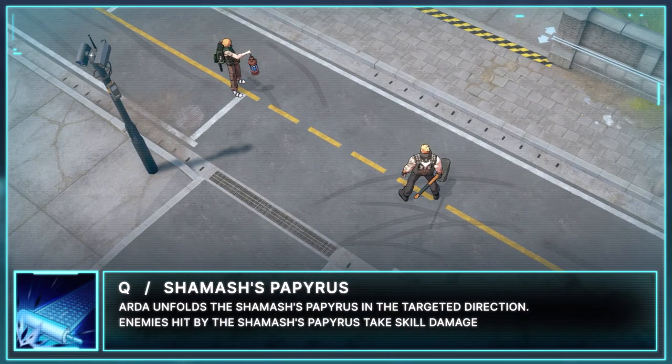Arda's base Q is Shemash's Papyrus. Arda unfolds Shemash's Papyrus in the targeted direction, and enemies hit by the Papyrus take skill damage.